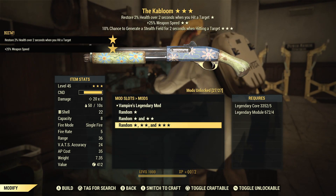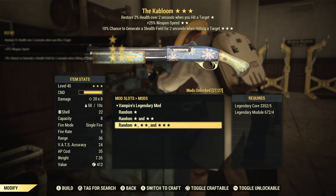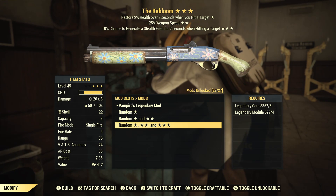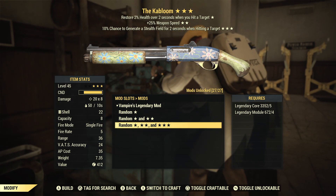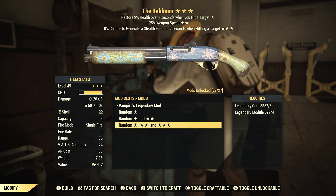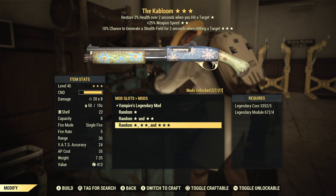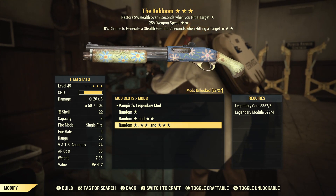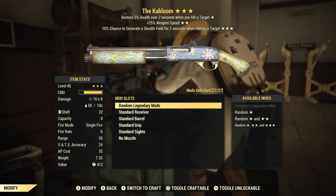Vampire's weapon speed — I have to have somebody refresh my memory: is weapon speed not useful on the pump action? Is it the double barrel? I can't remember, but faster weapon speed — I don't know why it doesn't just say fire rate. In any case, we'll have to test that out. Normally Vampire's with faster fire rate is exactly what I want on weapons, but this one I actually don't know.